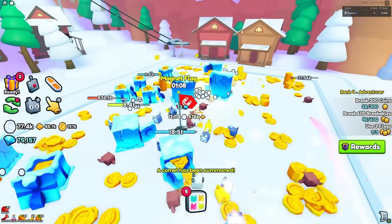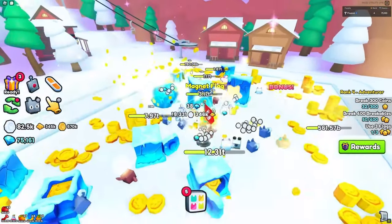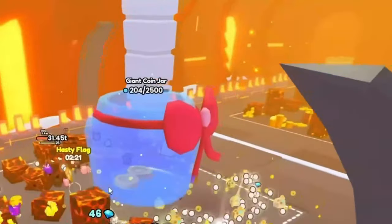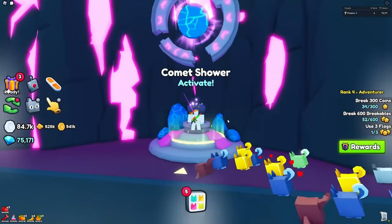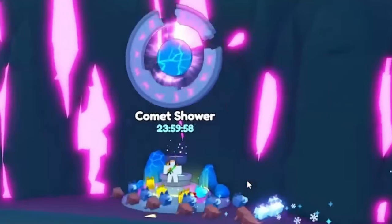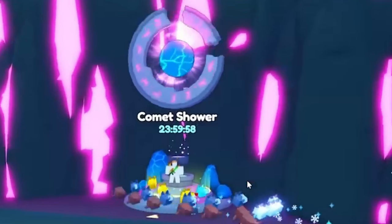Here is the magnet flag shown from earlier, and it lets you collect coins from anywhere on the map. This is also the meteor shower activated. Here's a giant coin jar which allows you to collect more coins. This is where you can activate the comet shower when you have enough in your inventory. You can only activate one comet shower every 24 hours.